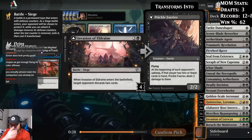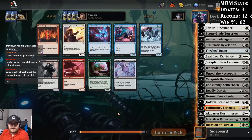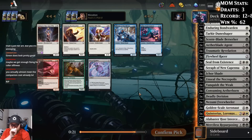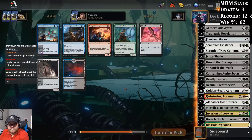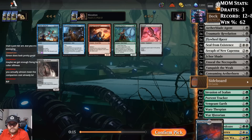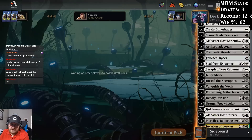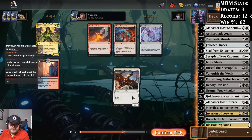Vanquish the Weak, Invasion of Eldraine. This is one I'm not thrilled about — it's not cheap and it doesn't impact the board. So I think I take Vanquish. I like Angelic Intervention but we'll take removal over it. We'll take Enduring Bond Warden. Be cool if we got to wheel Obosh — don't think it's going to happen though. Dismal Backwater doesn't help with what we're currently trying to do. I guess I'll grab it though. We could try to splash Invasion of Lorwyn — we have Flywheel Racer — but it's probably not quite enough.